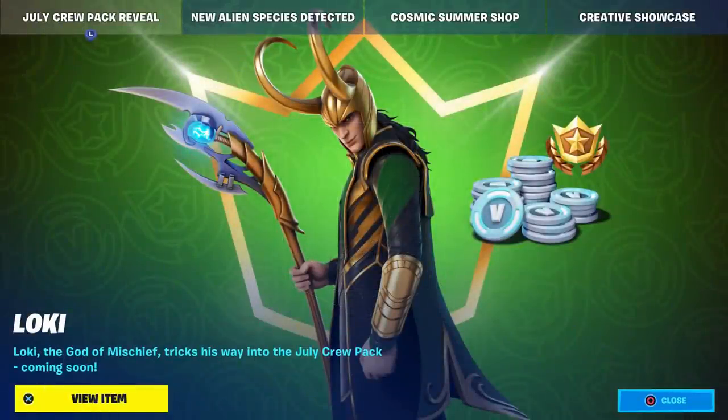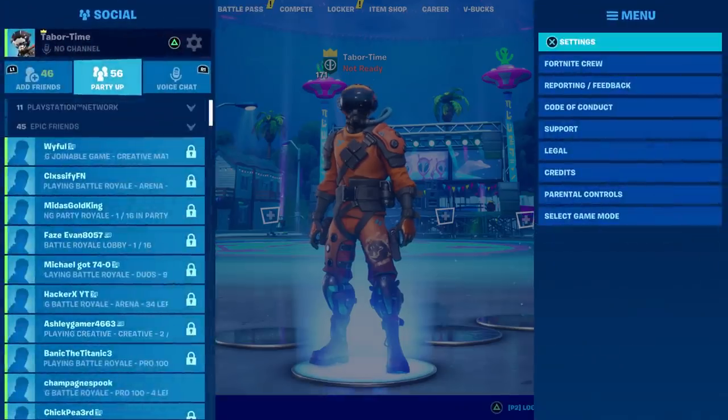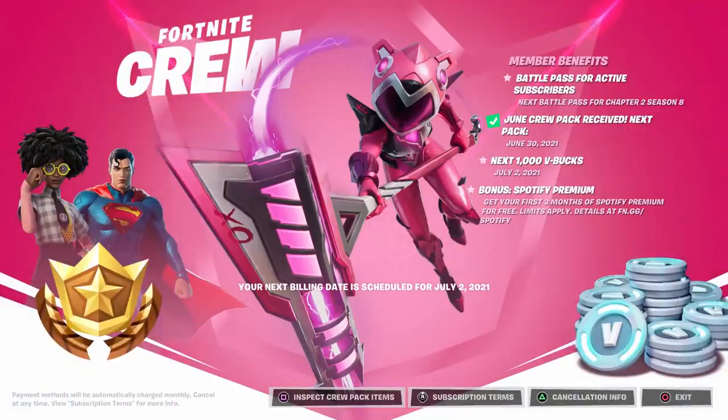Earlier this morning I did a video showcasing our first look at Loki, which is the July crew pack skin. As you can see in the news feed it literally says 'Loki the God of Mischief tricks his way into the July crew pack coming soon.' It says 'view item' but when you view it, it takes you to the item shop — he's not in there. Likewise when you go to the Fortnite crew pack, it still shows this month's instead of Loki.